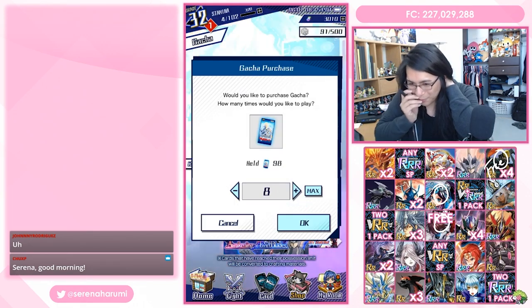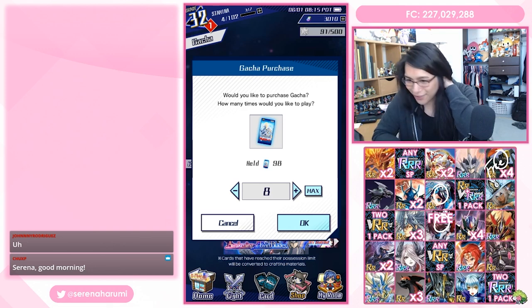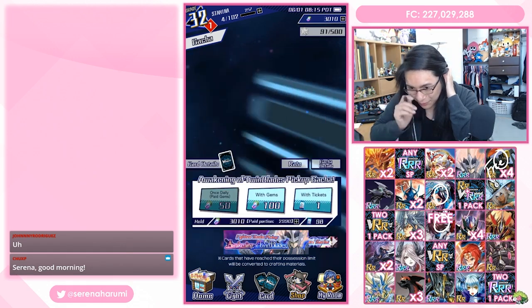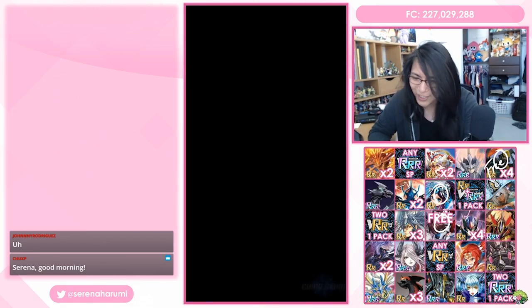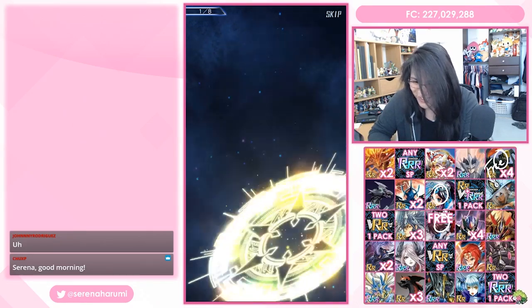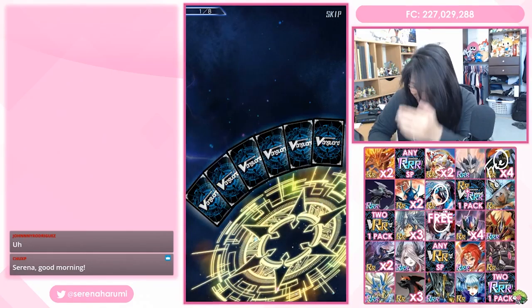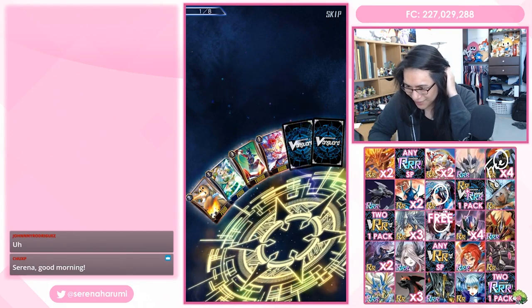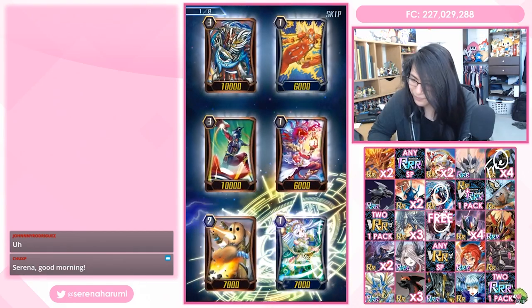Let's start burning through our packs. I should clarify — the reason I got the four Mac Leers with Sentinel Medals instead of relying on the gacha and saving medals is because any Mac Leers I pull in the gacha I kind of just want those to be crafting materials for other double R's, since Shadow Paladin has a lot of double R's. I'm gonna do eight packs first and see what we can get. Give me something good — there's a lot in the set that I want. We're gonna get at least a double rare. We got Emerald Witch Lala — I like that.